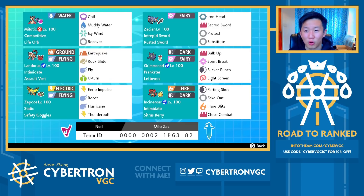Grimmsnarl and Milotic are not Pokemon you expect to see offensively very frequently, and they're both actually pretty fun Dynamax options with this team as well. In fact, Milotic, Grimmsnarl, and really everything else are all viable max options, so you actually have five Pokemon that can realistically Dynamax, and it's all about judging the matchup and figuring out what's best.